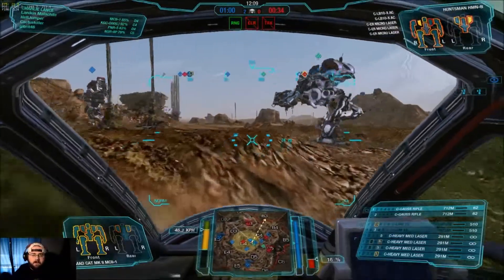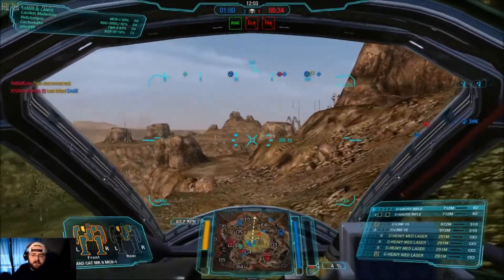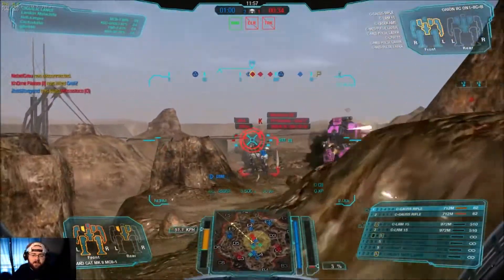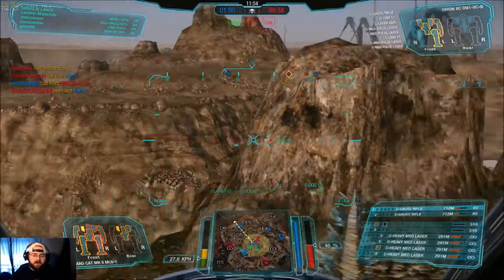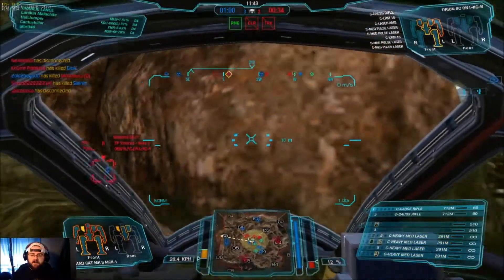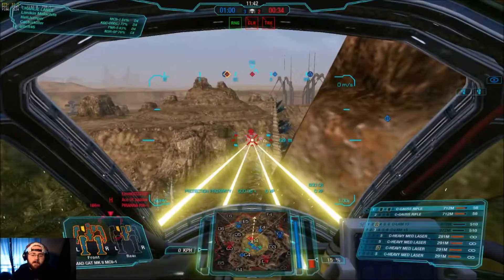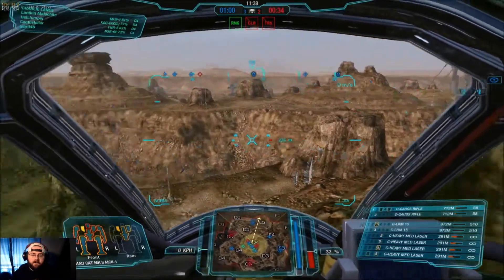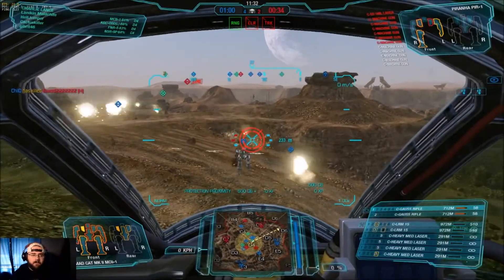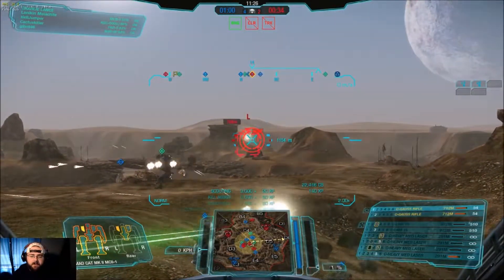My frames feel low — I haven't noticed any skips or drags, it just feels a little low. Which is a constant issue with my computer, but I'm pretty much used to it. I've got to shield my right side. Definitely shield my right side — ow, ow, ow. Not good. Somebody else can be the meat shield for a minute. That Mad Cat is feeling it. Piranha — I should probably feel a little bad for dual-Gaussing a Piranha, but it feels so good.